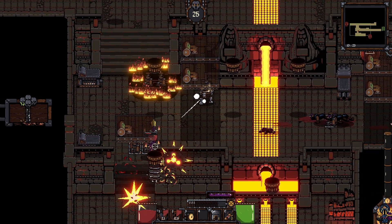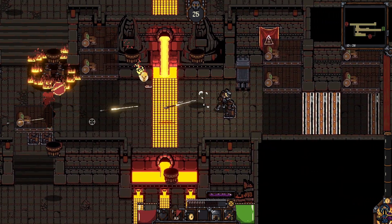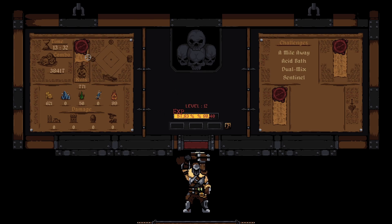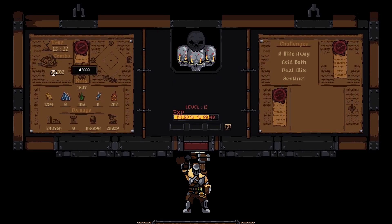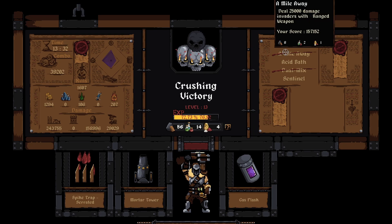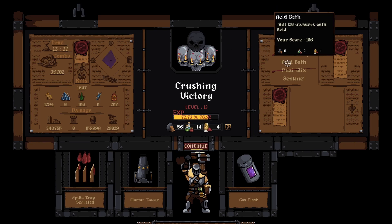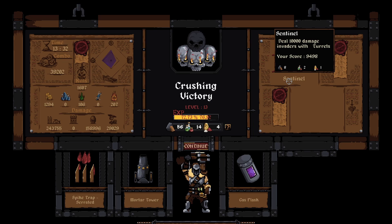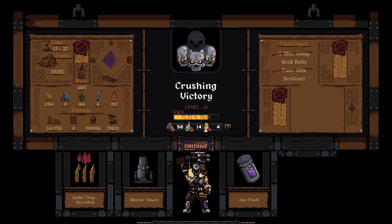I think this is the last enemy - looks like a mini boss. Looks like there were two of them because one exploded. It took us 13 and a half minutes, we killed 39,000 - we needed 40,000 kills to get the fourth skull. Here are the challenges: deal damage with ranged weapons, kill 120 invaders with acid - we only did 106. Dual mix combo 10 times, probably fire and poison damage.